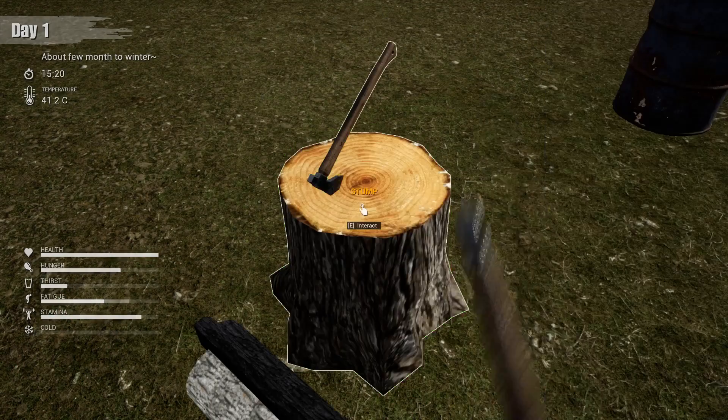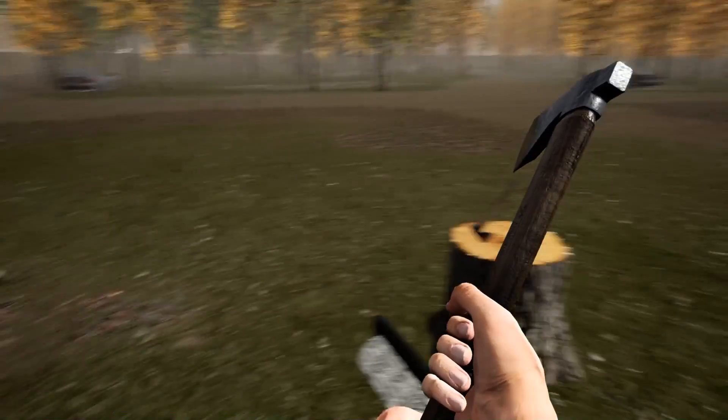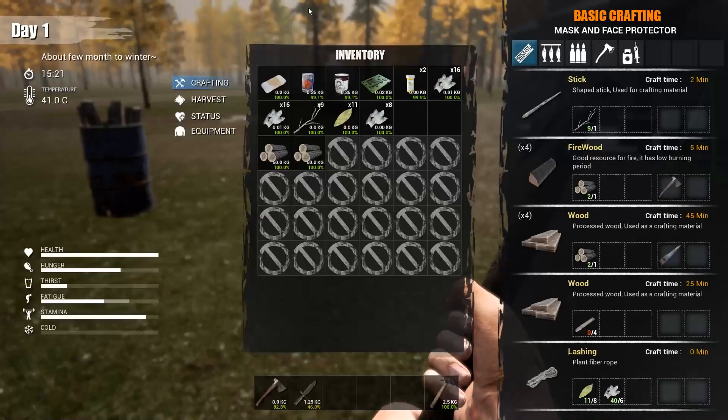So I'm going to make this stump first for chopping firewood. What I really want to do is get that workbench done, but I need a saw. And I don't have a saw, so I am going to go farm for that.